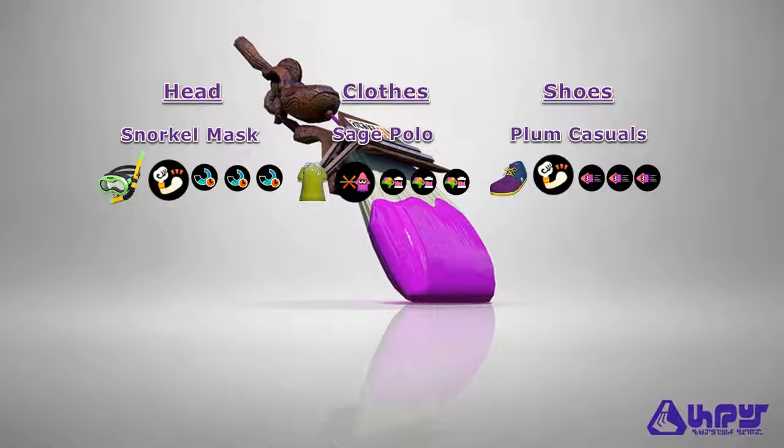For the Cold-Blooded build, we'll use the Snorkel Mask and Plum Casuals from the General Purpose build. For clothes, we'll use the Sage Polo, which uses Cold-Blooded for its main ability and features the Splash Mob brand, which highly favors Ink Saver Main. This build tries to cover all the bases of the Octobrush Nouveau in terms of functionality and stealth. Damage Up on headgear and shoes supports falloff damage and the three-hit splat. Special Duration Up allows one more Inkzooka shot. Ink Saver Main helps retain ink after using the Splat Bomb. Swim Speed Up helps with repositioning, and Cold-Blooded gives you coverage against all tracking weapons and abilities.